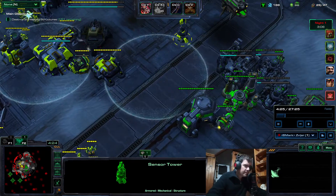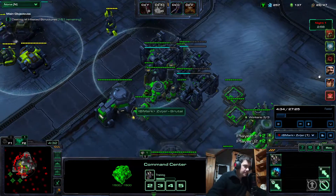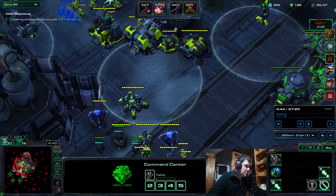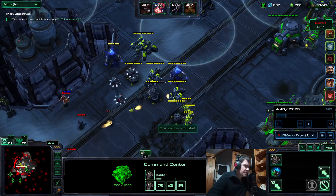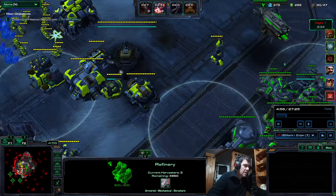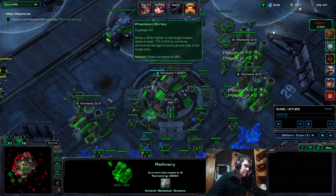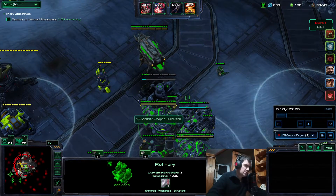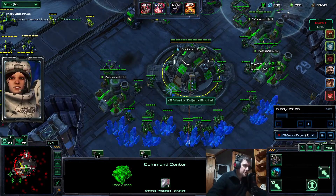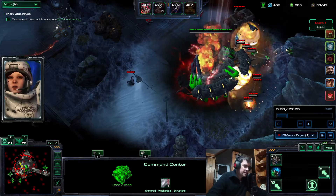I didn't saturate this base initially — I realized that at some point. But there's good synergy because I went for Drone Master. The laser is not yet finished. This was a good decision because the ally needs gas and I also need gas, so it helps me immensely to get more platforms, since you always have more minerals than gas. Now I saturated this last one and I'm building platforms.